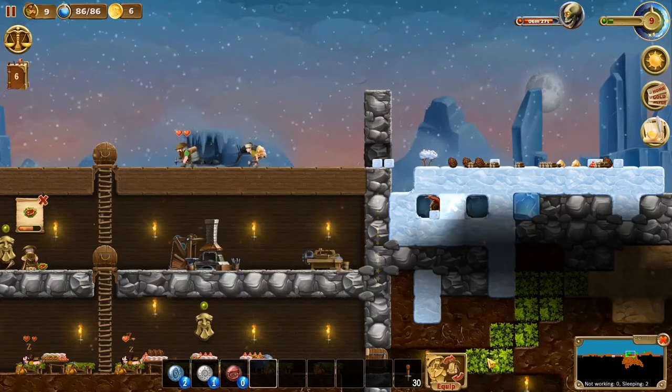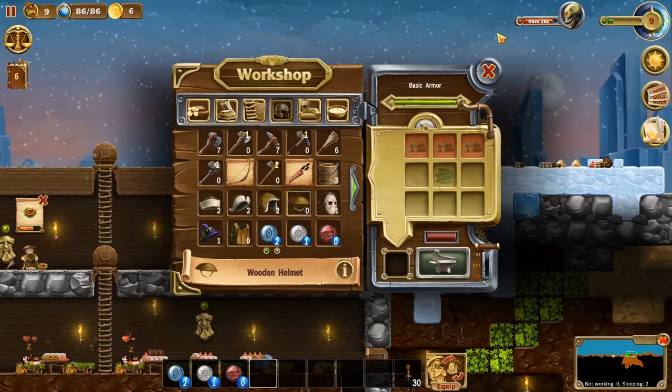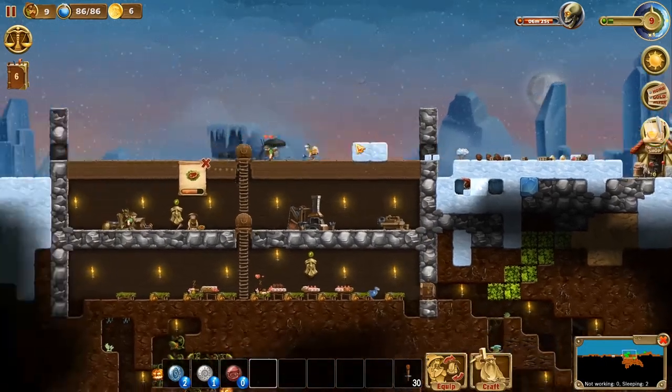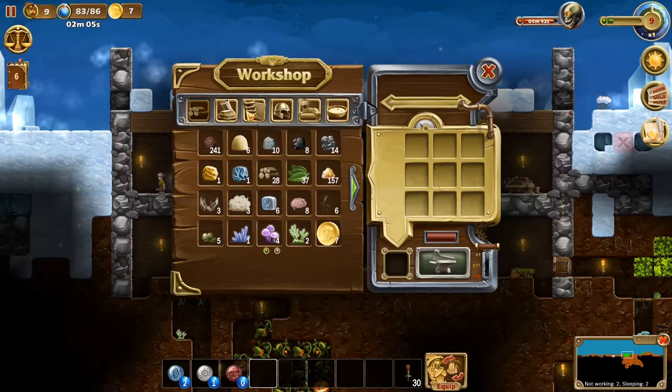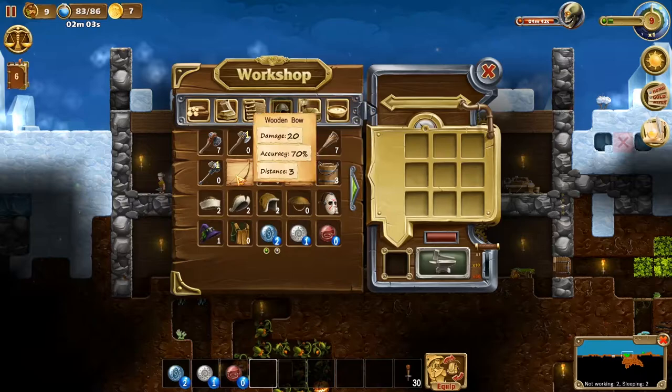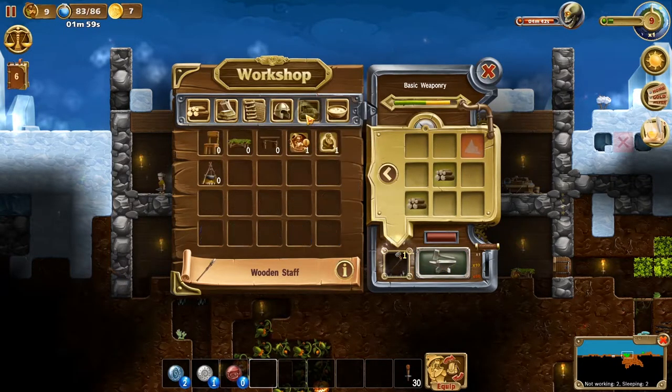Do we have any armor? No, we do not. Let's craft up some armor real quick. I'll be right back once we have some more wood and can actually do stuff. Now we can make some stuff — 28 wood. Now we can order two bows and yet another wooden staff.